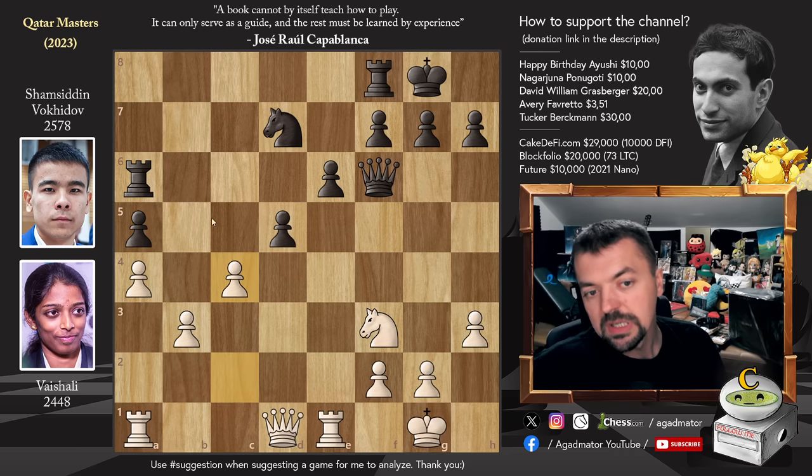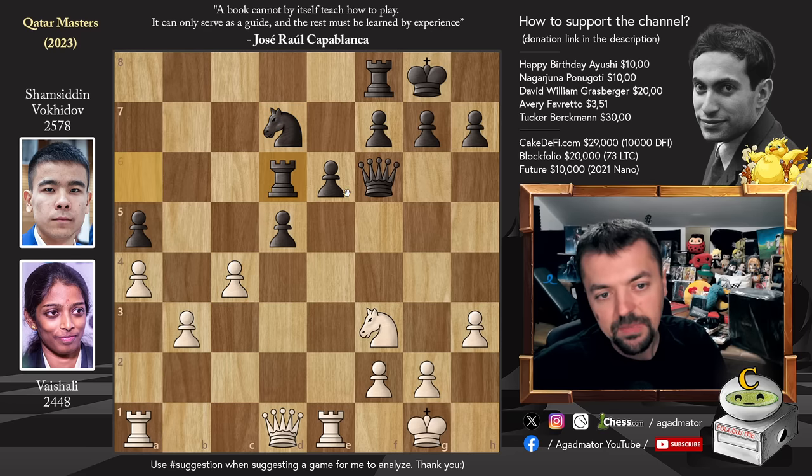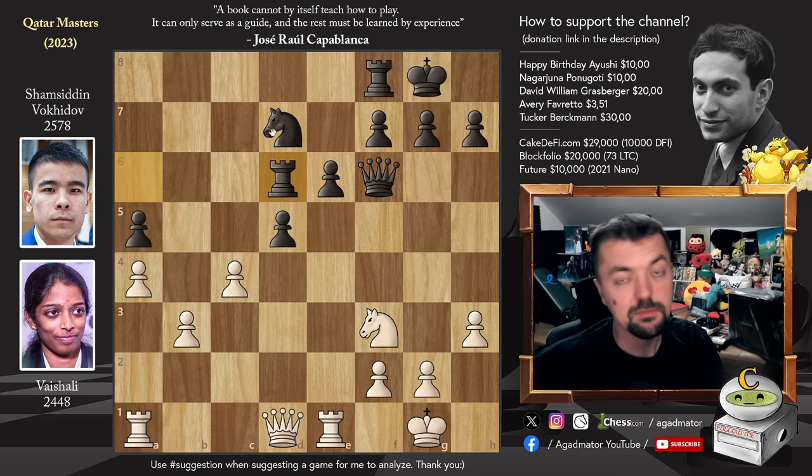And now Pawn to C4. Shamsin did get the trade of the two bishops, but now he allowed Pawn to C4, which cannot be taken as the Knight on D7 would hang. In the game, Rook to D6 was played, but the Pawn still will not be able to capture on C4, as the Rook on D6 is also hanging. It's not a blunder or anything — it can be played — but it's just very difficult to actually play.